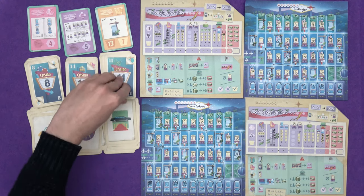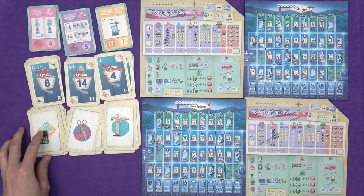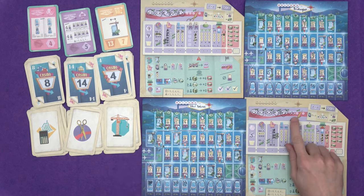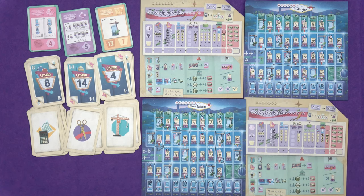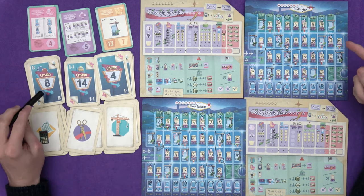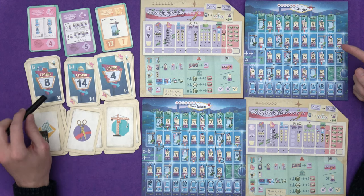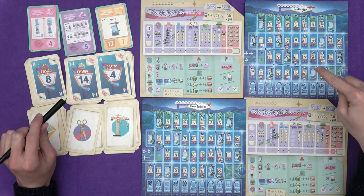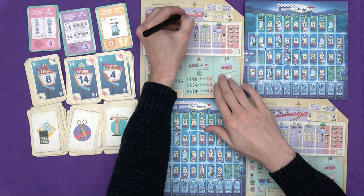Last turn: eight, fourteen, four. I can't use an eight or fourteen, and I can't use a four either - there's already a four there, and there's a crane. This bonus needs three spaces filled to get the bonus; it's the last turn and I didn't have one to use. You can't use a bonus if you didn't do anything. Marty doesn't have any bonuses either and can't fill anything in. He's lost the inauguration track.